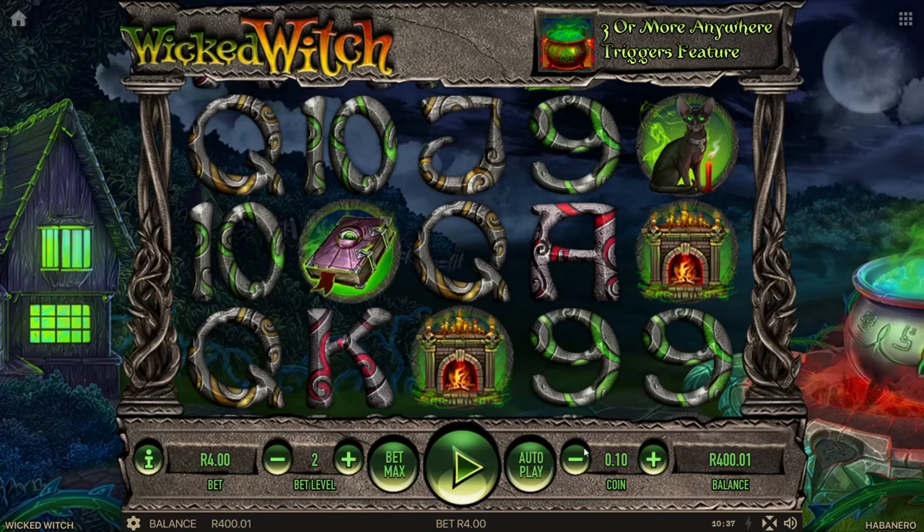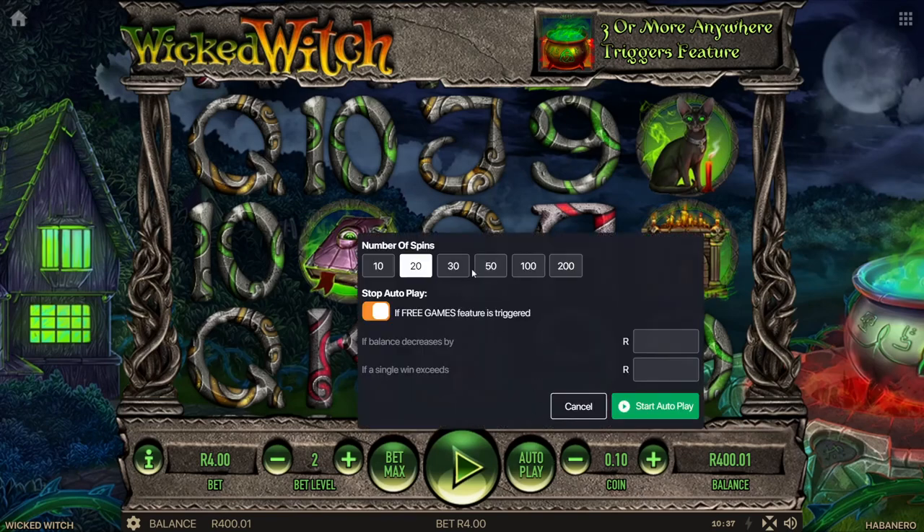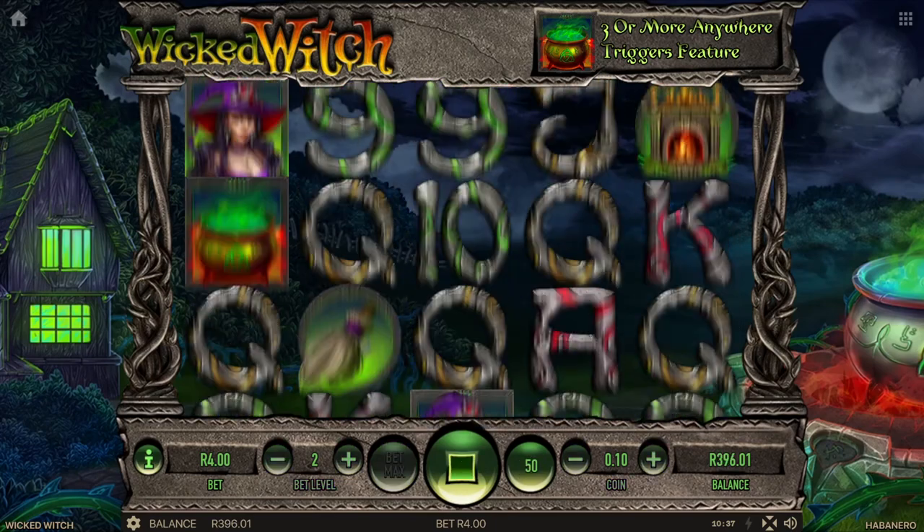I've got 400 bucks in here. I'm going to put the auto play on for probably 100 spins — I think that's going to give us a chance of getting a feature and we should see some interesting things happen. So I'm going to put the first 50 on and see how we do.